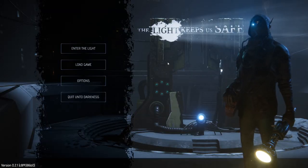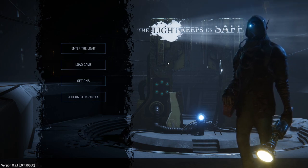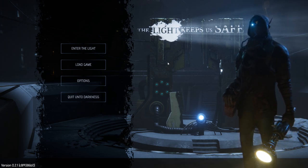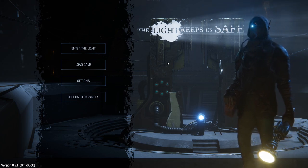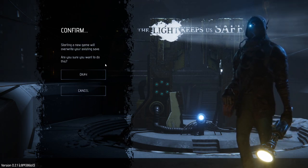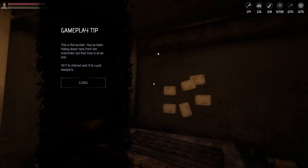Welcome back to Let's Game It Out. This is 'The Light Keeps Us Safe' - that's Anthony over there, I'm Josh. Does the light keep us safe? I don't think it does. The dude on the right seems to think so with his giant flashlight. He ripped off C-3PO's arm and put a flashlight on the end of it. He skipped leg day - he's got some very thin little legs.